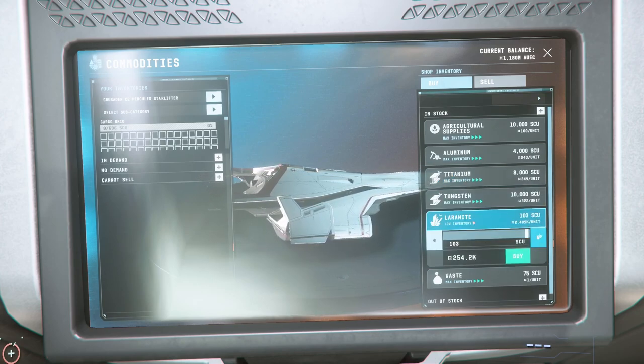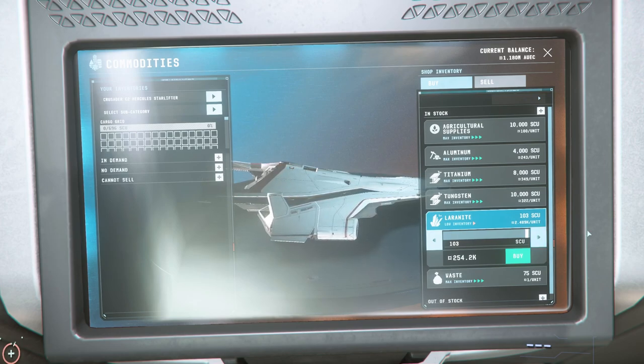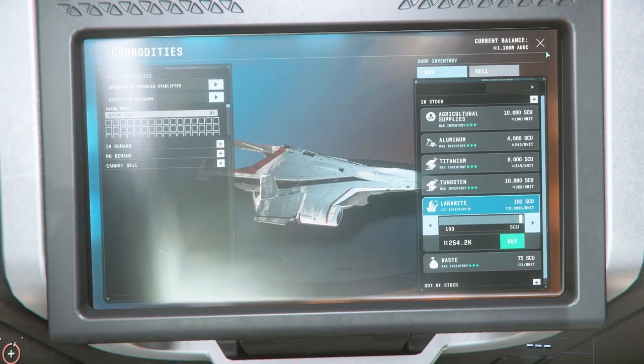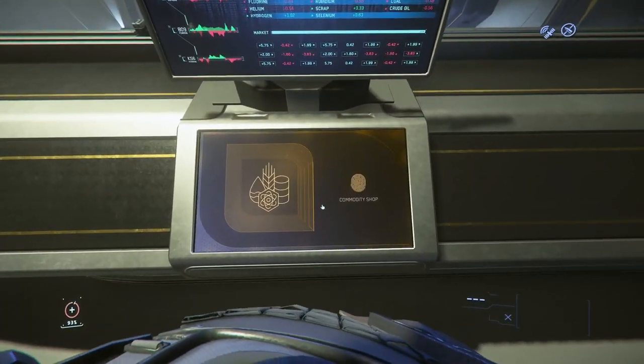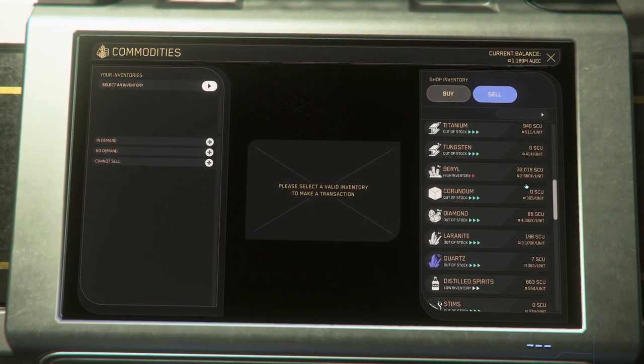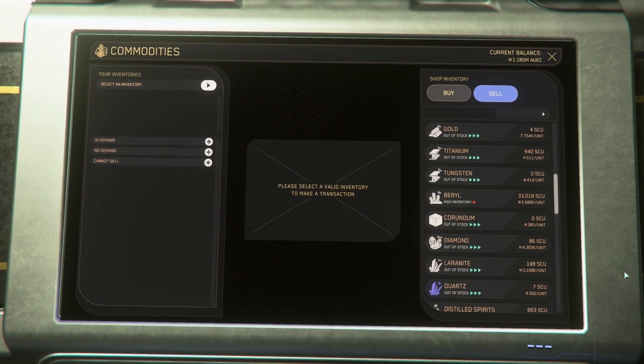Laranite is very popular and even though the locations can hold 1000 SCU they do have a very slow refresh time. The average buy cost for Titanium is 345 per SCU and the sell price is 511. This should net you a profit of around 110–115,000 per run in a C2. For every 10 Laranite you can get, you can add an extra 4,500 to your profit.